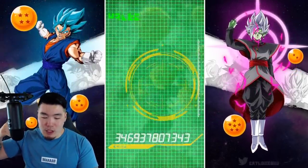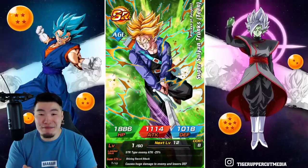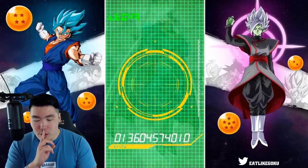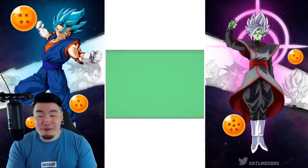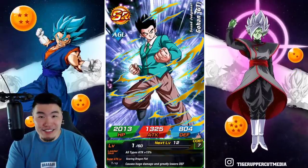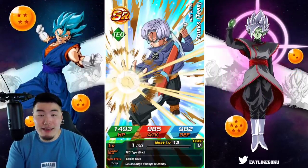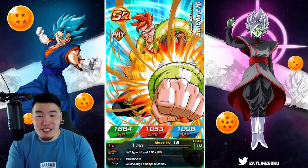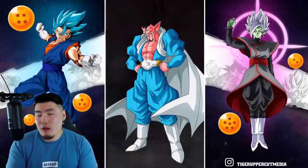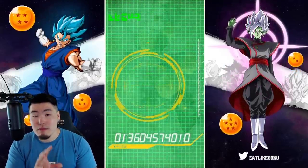Let me know in the comments down below what you guys got for your guaranteed LR — was it what you wanted, are you happy about it? What I really want is LR Goku and Frieza, because I need one more dupe to rainbow them and they're obviously getting their EZA, so to have them rainbowed for the EZA would be amazing. Goku and Frieza or Turles would be ideal. Jiren wouldn't be bad either actually — he's rainbowed, don't need him, but solid unit.